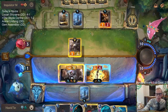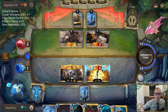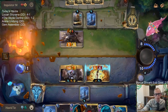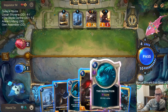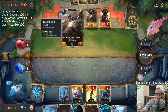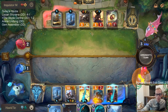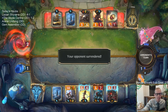We didn't draw Withering Whale or any of our life gain cards. Would have been nice to have Withering Whale, Catalyst, or Grasp. That puts them down to two. I'm not dead but I got Katarina. If they could have killed me I assume they would have. It's just all level two champions everywhere. This is the craziest game. GGs.